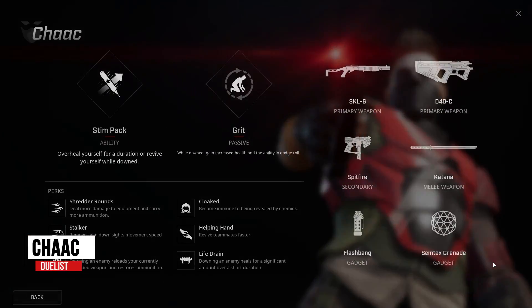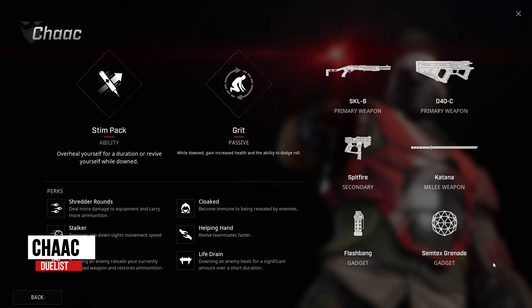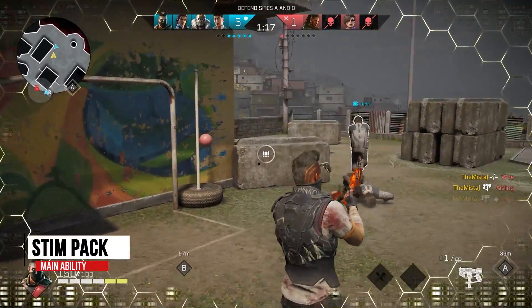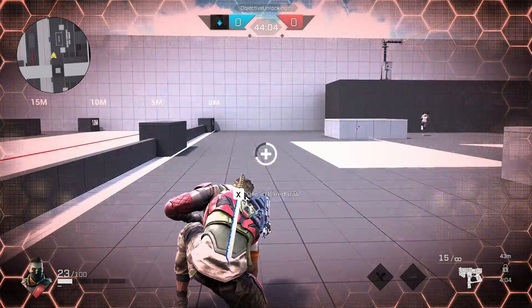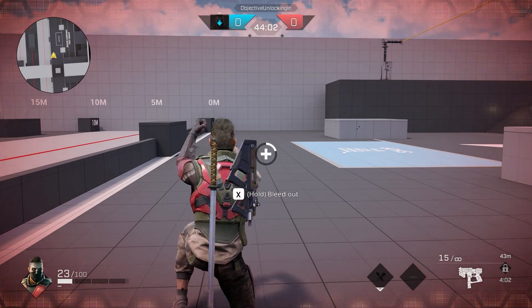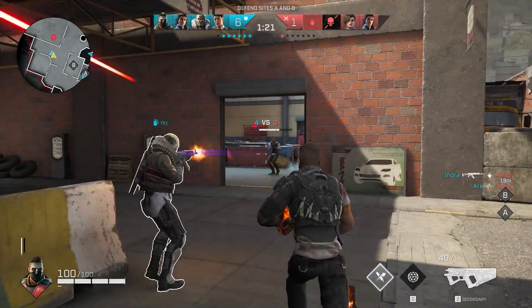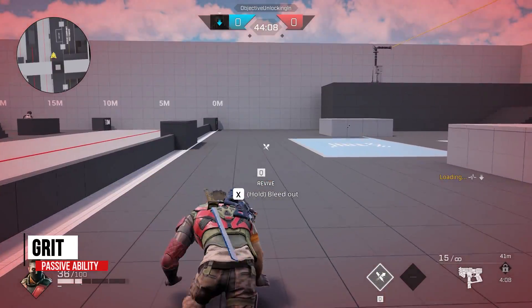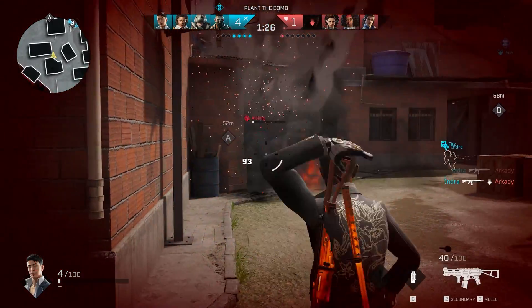Chalk is another duelist. His playstyle favors getting up close and personal, but his abilities work a bit closer to that of a support character. His main ability, Stimpak, overheals him for a short duration or, more importantly, allows him to revive himself when he's down, effectively giving you a second chance to fight without needing a revive from an ally. His passive, Grit, gives him increased health and the ability to dodge while down. Chalk is definitely one you want to watch out for if he's on the opposing team.